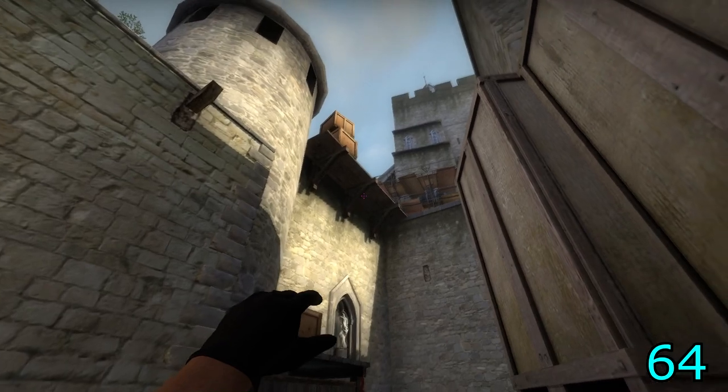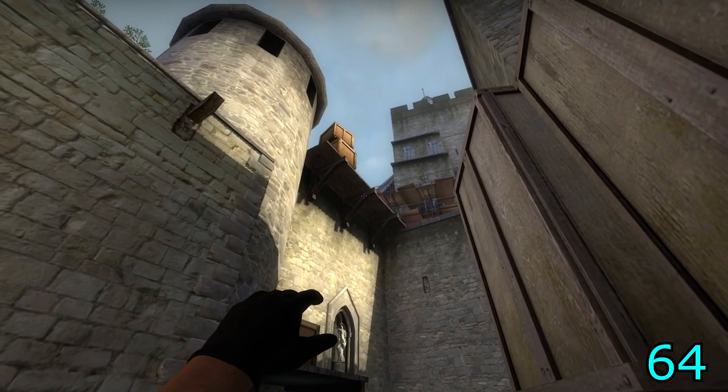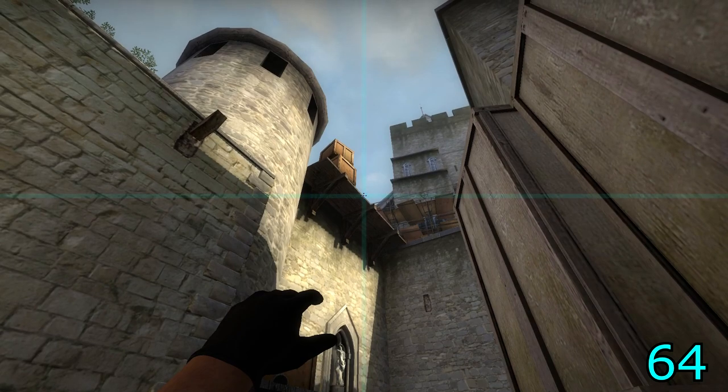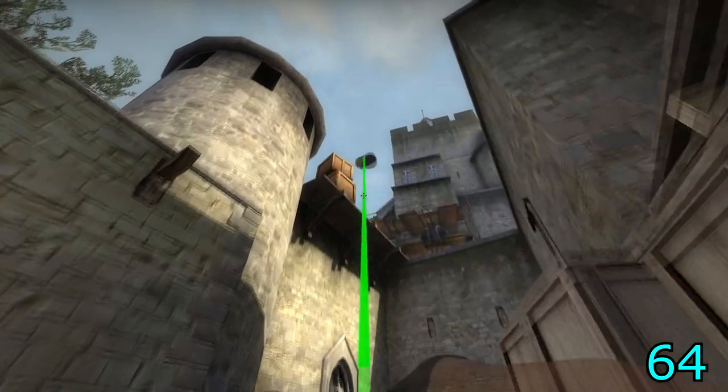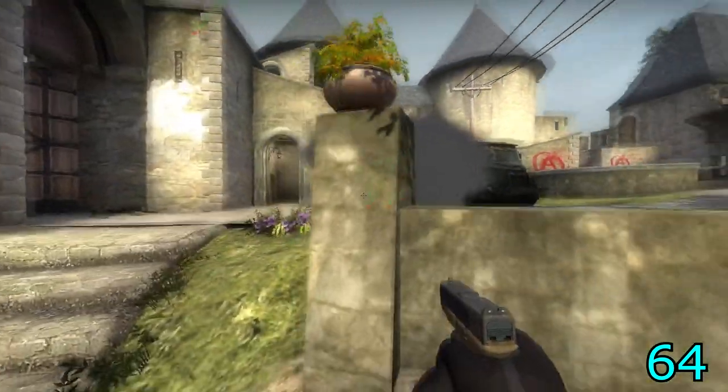For the third smoke, align at the right edge of the second crate. Aim at the intersection between the diagonal and horizontal support beams and the edge of the wooden plank, jump and throw. This will smoke off between the truck and the door, blocking off CT spawn to A ramp.